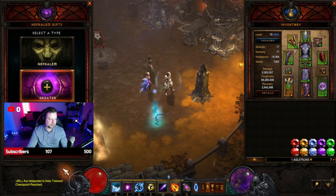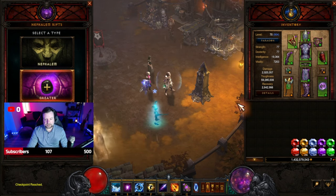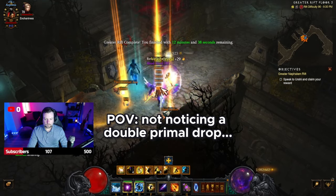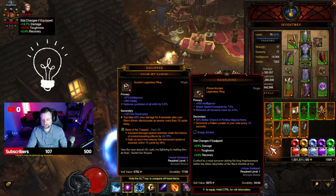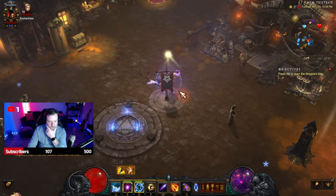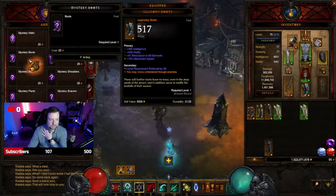For Greater Rift 90s, we want to blast 90s as fast as possible, hoping to find some primals we can use or salvage, and cap my blood shards. Then I'll flip over to my Necro and work on assembling the bone spear build. Oh, did get a primal — but both of these are completely garbage, so we're going to go ahead and salvage them. Going back to the Necro to keep assembling the bone spear build.